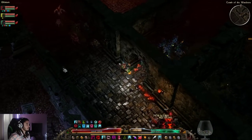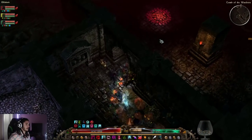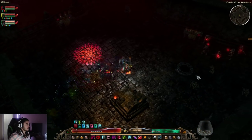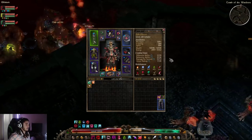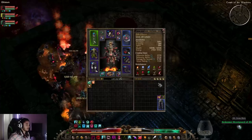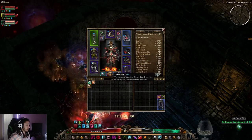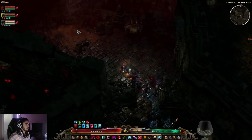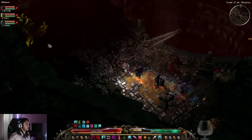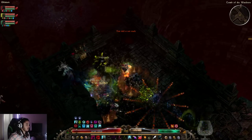Everything has been pretty smooth so far. Nemesis bosses haven't been too bad either, but the beast Nemesis boss is pretty scary because he does bleed damage, and bleed has been the most difficult resistance to acquire for my minions. They're pretty good on most things, but their aether, chaos, bleed, and pierce resistances all kind of suck. There is a rare component craft you can do, but the component is one of the newer ones, so it requires quite a few materials.